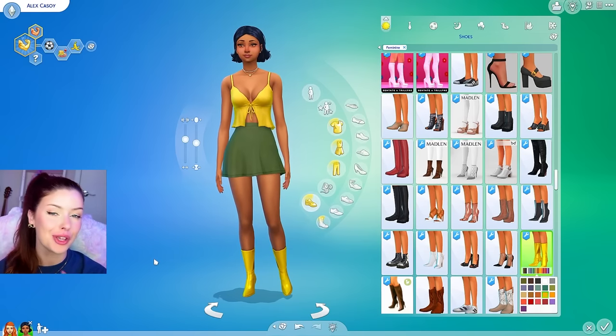So here we have Alex Kasoy from Totally Spies. And we're going to move on to the next one, which I'm a little nervous about. I want to attempt to make Lisa Simpson in The Sims 4. I don't know how we're going to do this — this is obviously going to be the most cartoony-looking character we've done yet, in terms of the skin color and the hair.